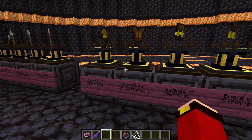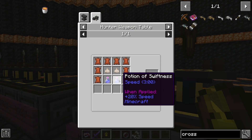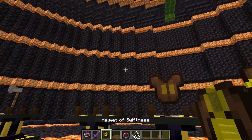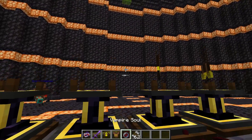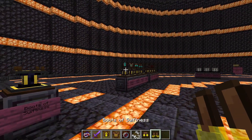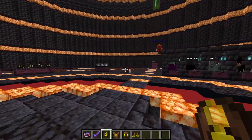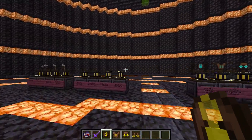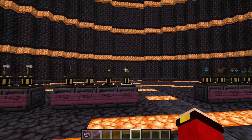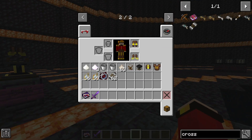This is the armor set for swiftness — it does make you go a lot faster than normal. To craft it, you need a bunch of leather, two garlic, and two potions of swiftness. Each piece you put on makes you a little bit faster. As you can see, you start zooming — now I am pretty fast. The swiftness armor lets you escape vampires if they're chasing you, but just be warned your FOV will start going insane.